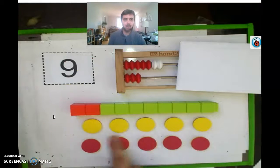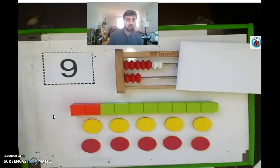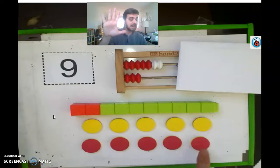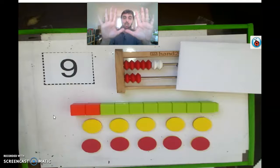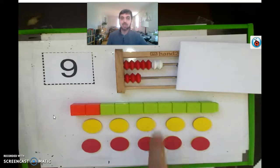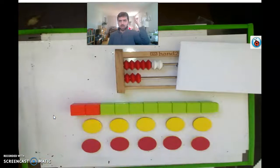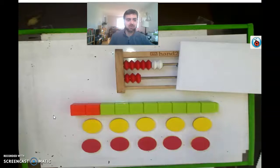It's looking like number nine might be the imposter, but let's check our yellow and red counters. How many counters do we have? One, two, three, four, five yellow — and the same number of red, so that's five red. We know five and five make ten. We have ten on the rekenrek, ten cubes, and ten counters — that means number nine, you are the imposter and you have been eliminated! I'll replace nine with the correct number: ten.